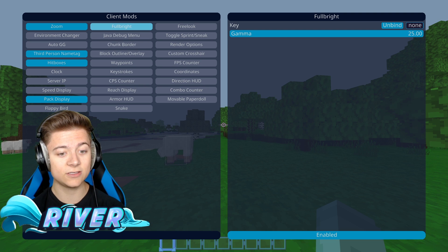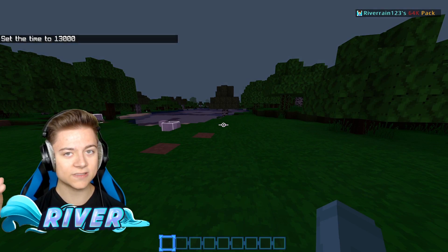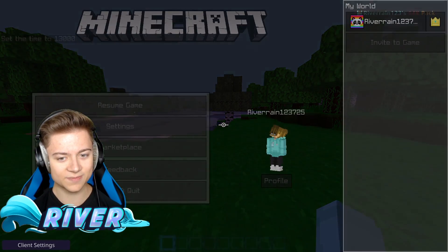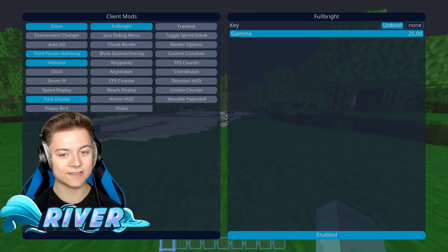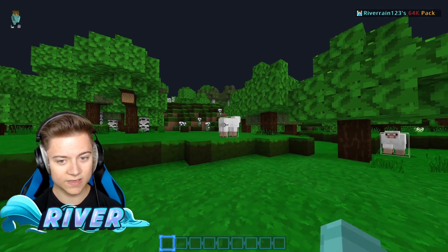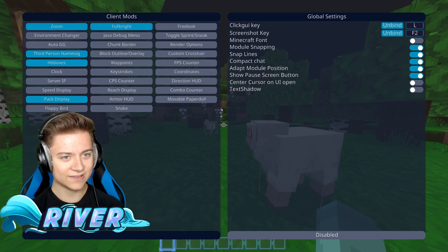We got Fullbright — no way they actually have Fullbright! I've been trying to get Fullbright on 1.17 for such a long time and could never find out how to do it. But with this client we can actually go ahead and do it. It's nighttime and then boom — Fullbright. That is actually super sick. It's obviously still nighttime but we can see like it's daytime. That is so awesome.